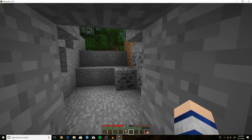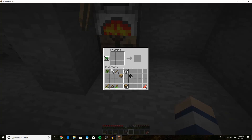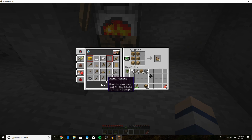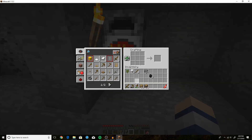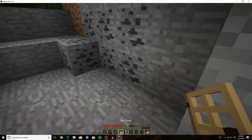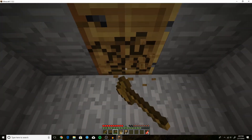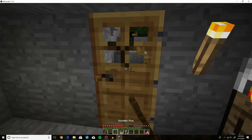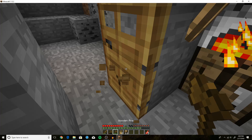Now we're going to make a door so monsters don't just walk in. We need six wood — arrange them in this pattern and that makes a door. We now have an oak door. Place it from outside — if you place it from the inside, let me show you what happens. There's actually a little hack: place it sideways.